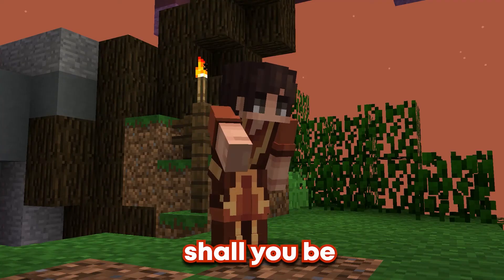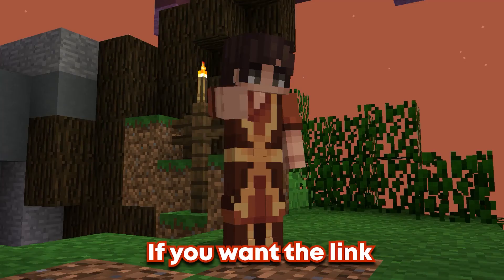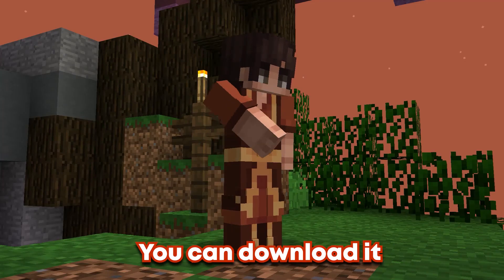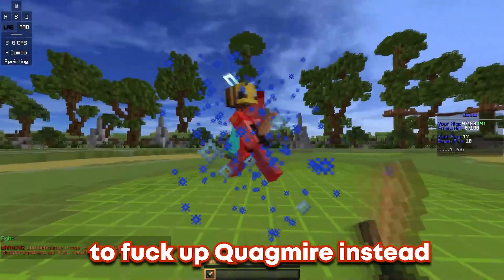No longer shall you be defeated by Quagmire. If you want the link to this texture pack, you can download it in the description below. Finally, you can now tell your friends that you managed to beat Quagmire instead.